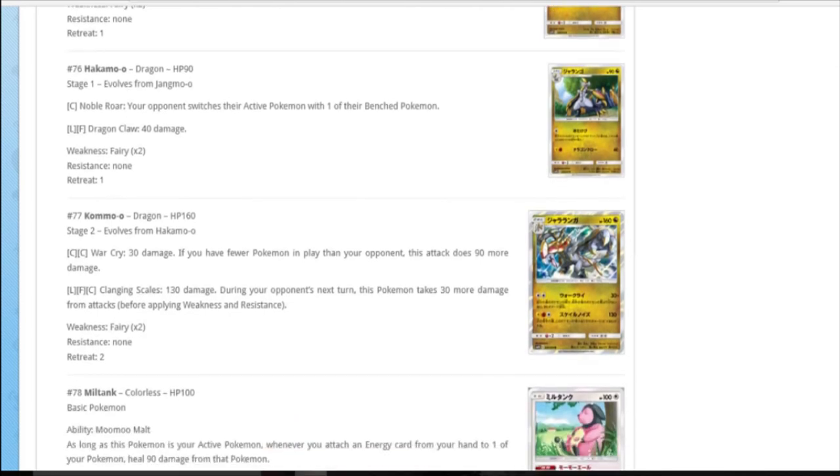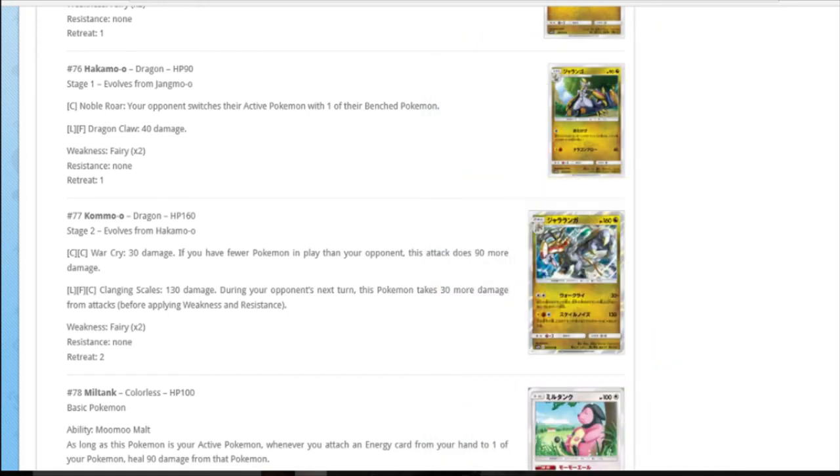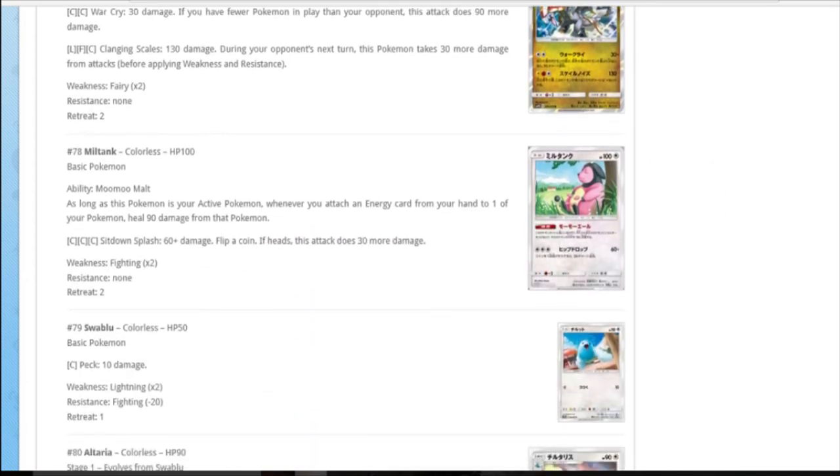Jangmo, Hakamo, so there must be a Kommo-o. DC for 30 damage - if you have fewer Pokemon in play than your opponent it does 90 more. That's not bad, not awful. Lightning fighting colourless for 130, and this Pokemon takes 30 more damage - so that's just not good. If you have fewer Pokemon in play though, that's quite cool. That is a way you play Starmie or Hydreigon - evolve to Starmie or Hydreigon and shuffle it away again. It does 123 damage with DCE, 150 with band. It's interesting but it's not great.